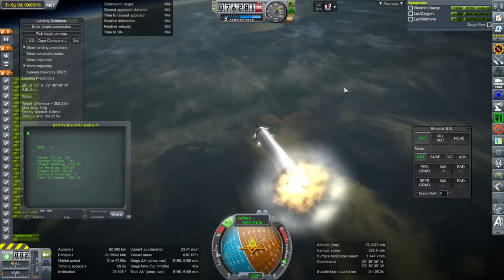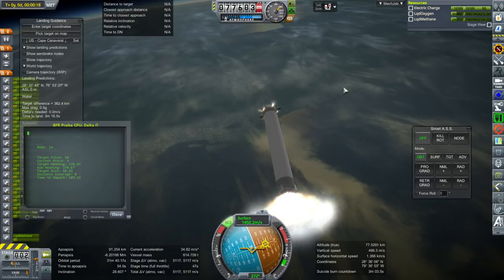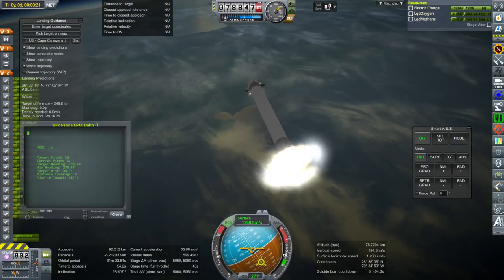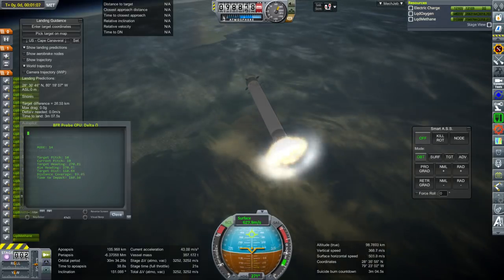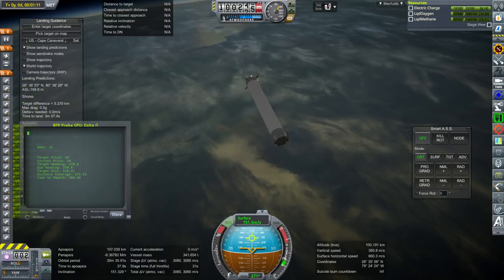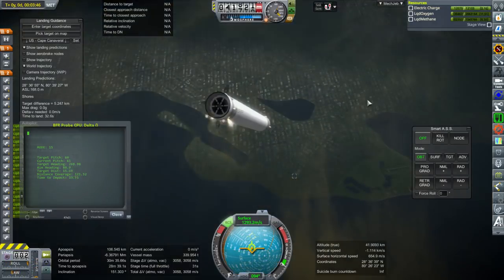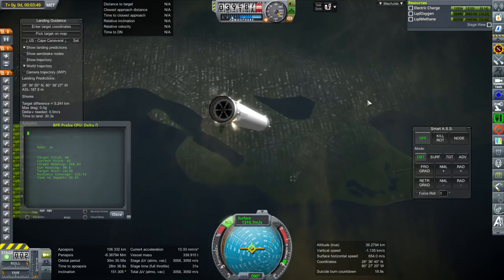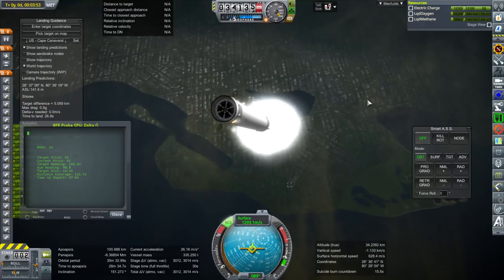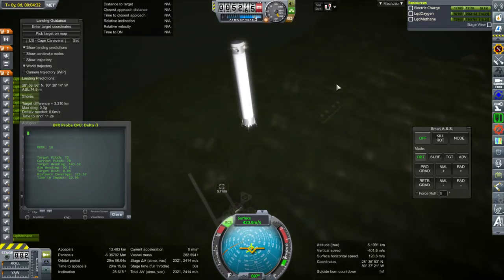Boost back burn again. It's really tough to get the RCS to point it in the direction for ignition — it takes longer than in real life. What's effectively happening is the RCS knocks it off to the side just a little bit so that the thrust from the second stage knocks the booster around. If the RCS didn't do that and we got away from the second stage before RCS started turning it, it turned so slowly that it wouldn't be able to make the burn in time.